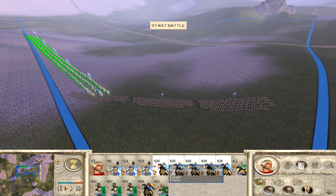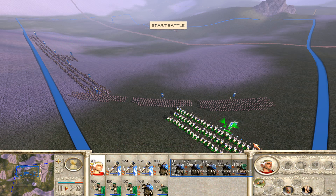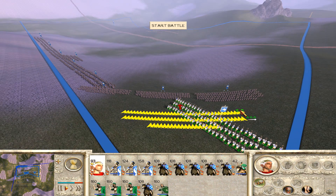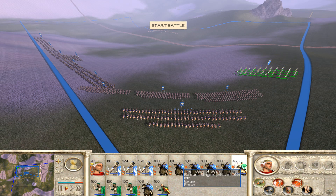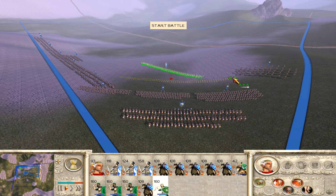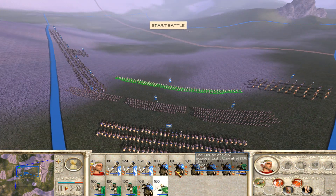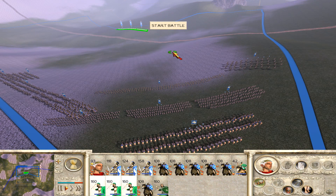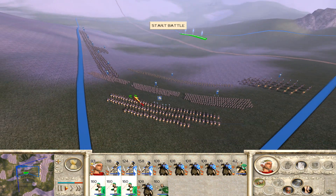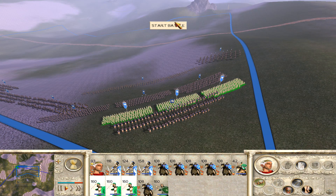Just put them there for now, and those guys too. The General we're going to keep at the back for the morale. We've got a couple of ranged units that we can use to harass, but we do have to be a little bit careful because obviously he does have quite a few units of cavalry.